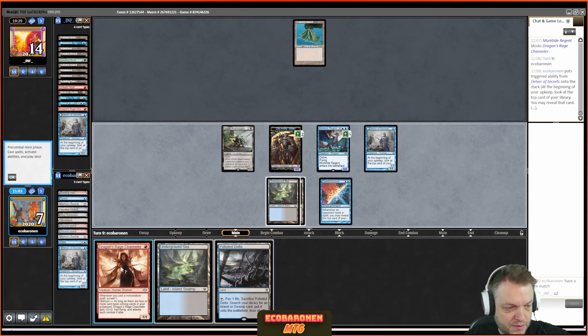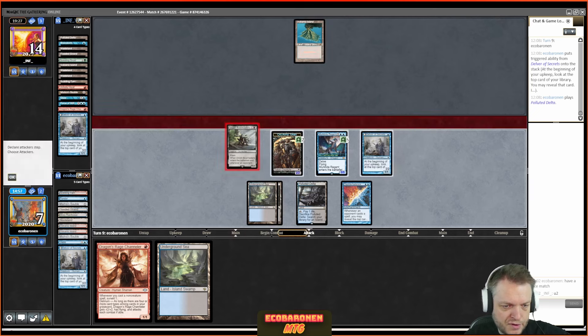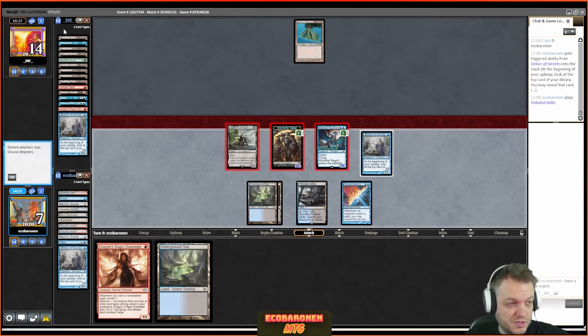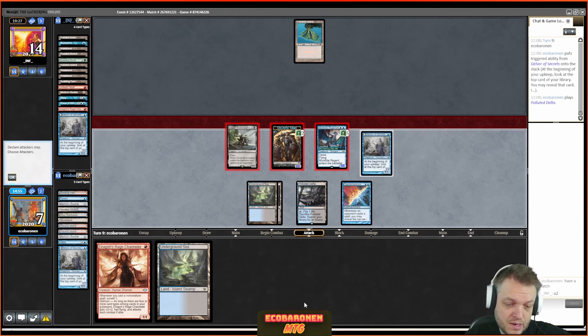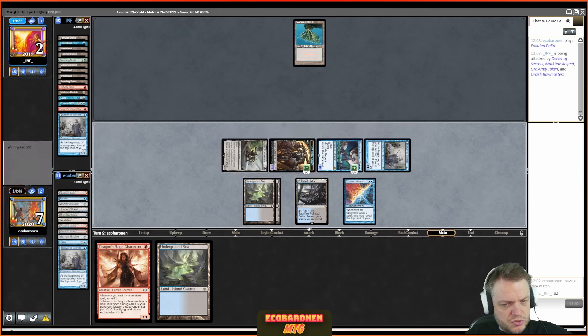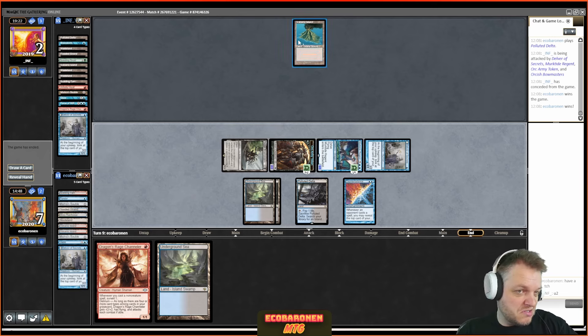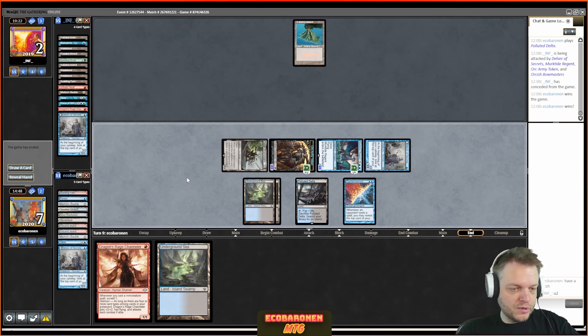Even if the opponent has Daze, I have Daze but they don't — no Force of Will in their hand. I put Bowmasters back as my flip card. I Wasteland my opponent's Volcanic Island. Now I might need to Brainstorm on upkeep to flip Delver, since Bowmasters doesn't flip Delver, but I wanted Daze in hand in case my opponent played something awesome. The opponent puts me to seven, so I need to close out this game.